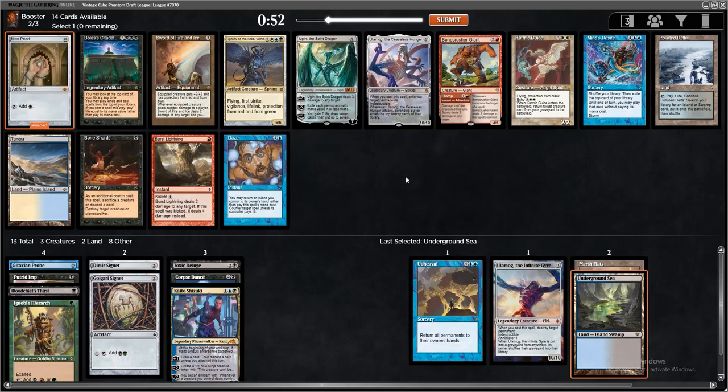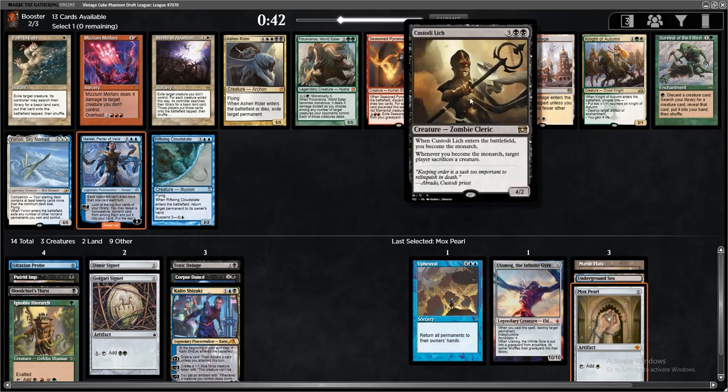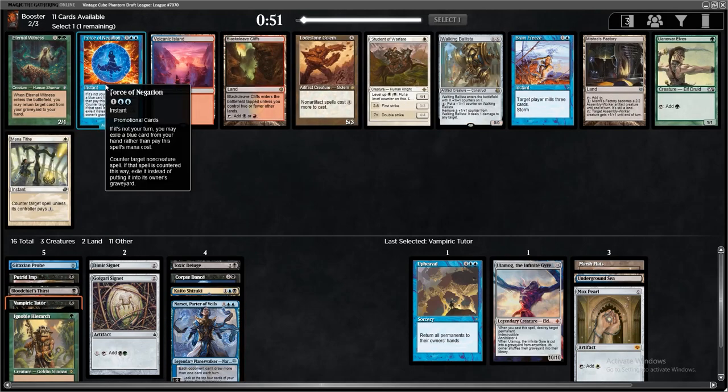Mana Leak's always good. Mystical Tutor can grab Corpse Dance and a few other things. You could also dump the black cards and take Rafellos to go with Upheaval, but it feels like we have a pretty good start to this graveyard theme. We got passed a Mox Pearl, Sphinx of the Steel Wind, another Ulamog, Polluted Delta. Usually when you get passed a Mox, that means somebody else opened another Mox or different power. There's Survival of the Fittest — we could still do a Reanimate style thing. Narset looks decent here, Ashen Rider is another great Reanimate target.